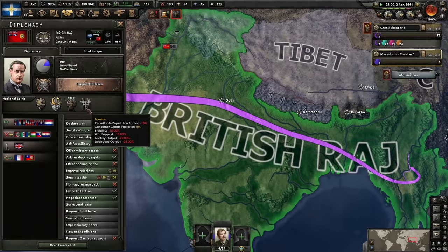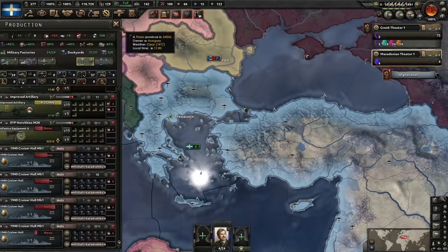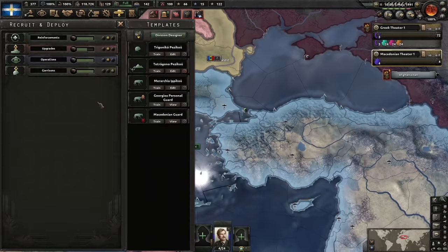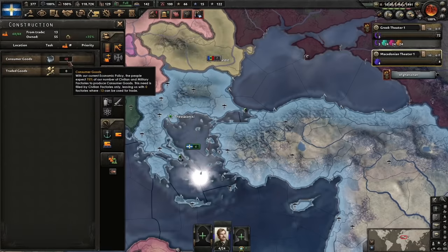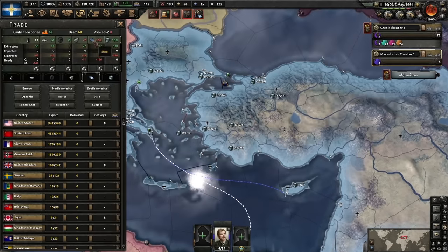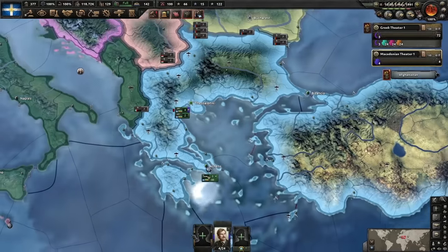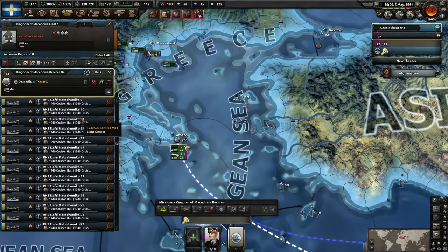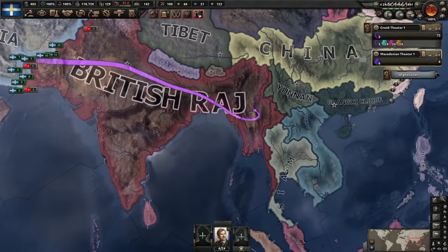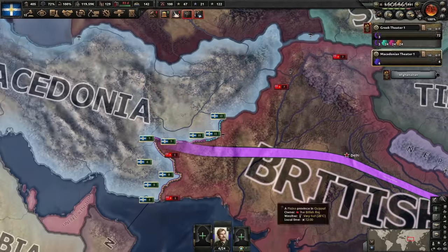British Raj famine. The naval buff has ended and our industry has shut down as expected. Consumer goods are at 75% — 68% of my civilian factories used for consumer goods. Ouch. We have no ability to import anything because we have no free civilian factories. Ouch. But we have 44 cruisers — nice!